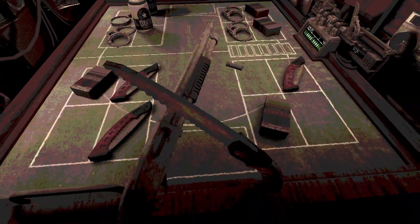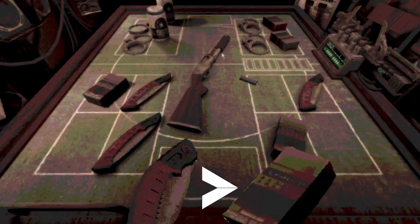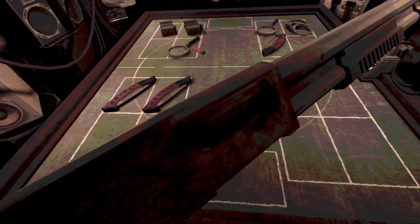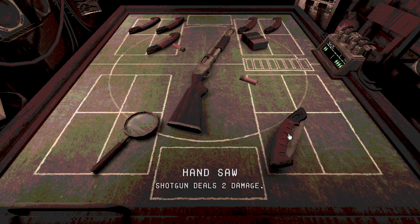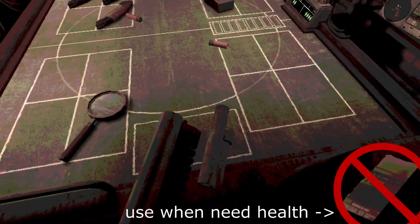The second simplest item is the knife — it makes the shotgun do two damage. The reason why this item is more complex than the cigarettes is that it includes the decision of not using it. You need to take the risk and assess the odds in order to be sure that you'll hit the next shot, which isn't the case for the cigarettes.